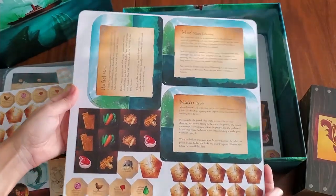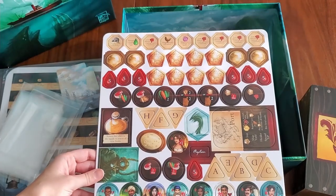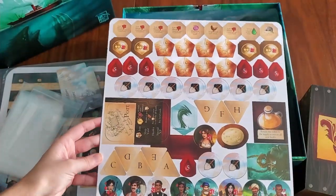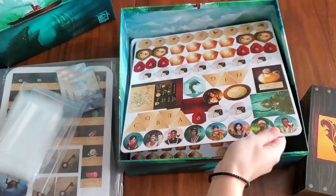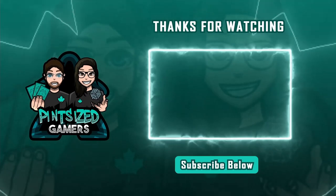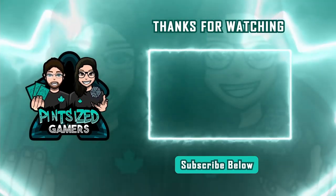Here's another one with more crew members — we also have nice descriptions on the back. Then the miscellaneous cardboard token sheet with basically all the rest of the components. And there we have it! Stay tuned for part two where we'll unbox the expansion — thanks for watching and subscribe below.